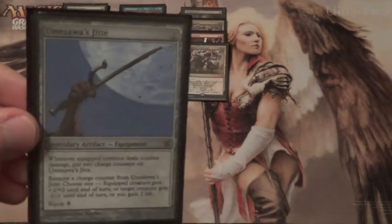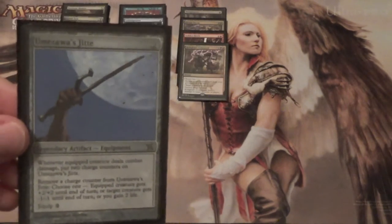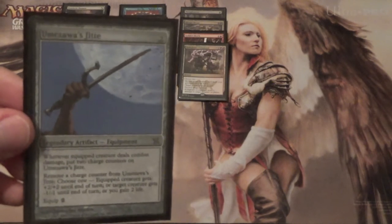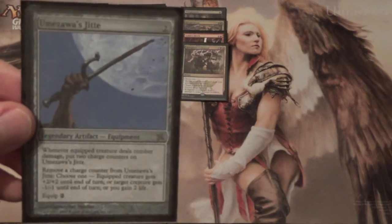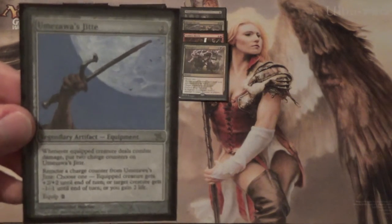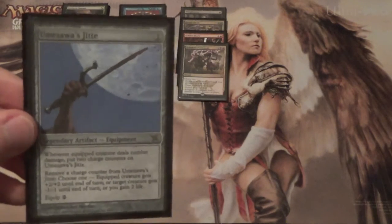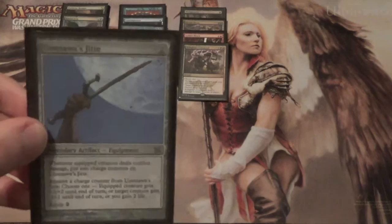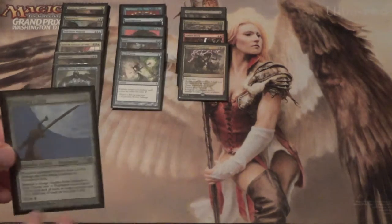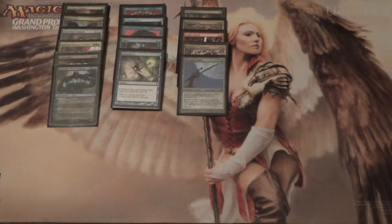Next we have Umezawa's Jitte, just as a one-of with no Stoneforge Mystic to go find it. But with this much draw power, I think we can afford to have one. If you can resolve this, it makes certain matches like Elves and Infect much easier. Jitte can just get out of control — if Deathrite Shaman is a Planeswalker for one mana, then Umezawa's Jitte is a Planeswalker for two.